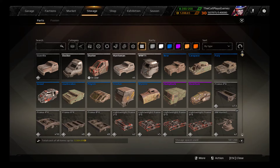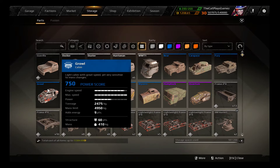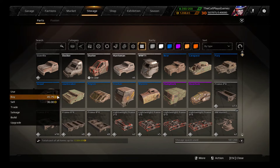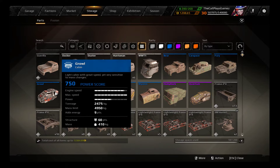Next up are the rare ones. We're going to start with the Grille Cabin at 750 power score. Its own speed is 110 kilometers an hour, and its speed limit is 120 — which is the highest of them all, though I do not have the stats of the Quantum yet. It has a power output of 1550, which is higher than the Huntsman but lower than the WWT-1, and is the lowest of all the rare cabins. It has 200 meters built-in radar and 200 meters radio range, a health of 60, 2475 kg of tonnage, 4950 kg of mass limit, and 9 energy points.